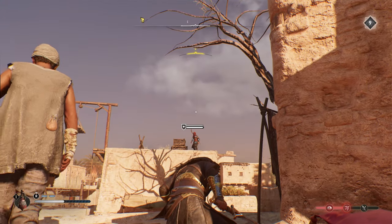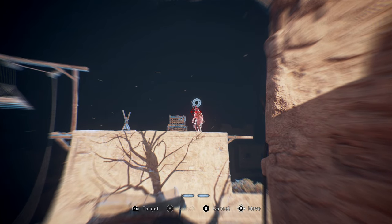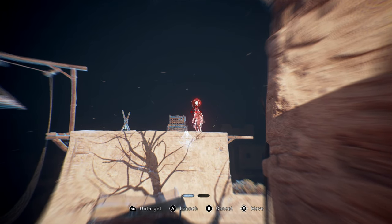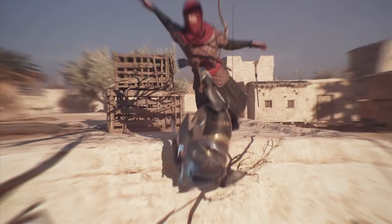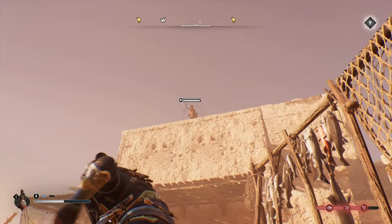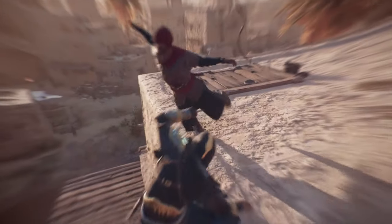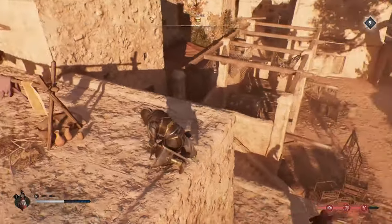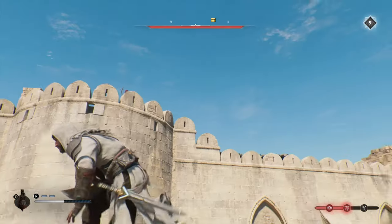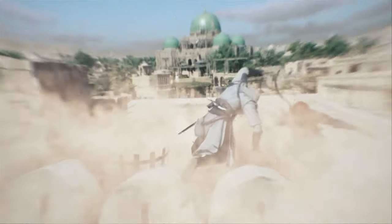This next one is about using assassin focus to your advantage. Instead of just using it to assassinate enemies, you can use it to teleport to hard-to-reach places. You'll still assassinate the target you teleport to, but you'll bypass the difficulty of getting to that area without being caught. There are plenty of places where you need to reach high or difficult spots without getting spotted, and assassin focus is really handy for that.